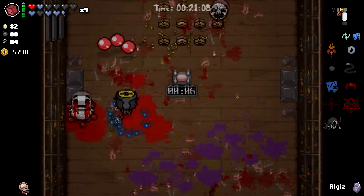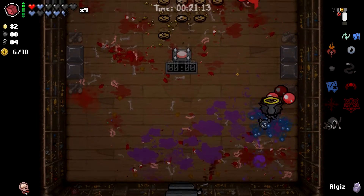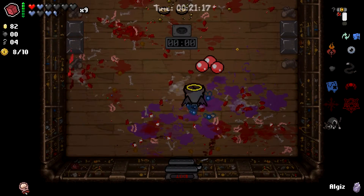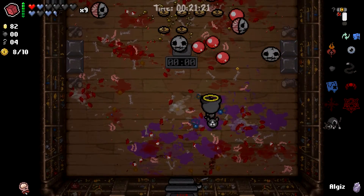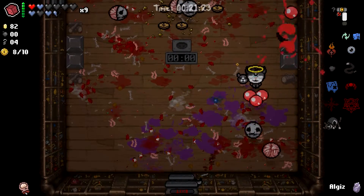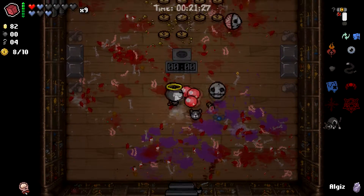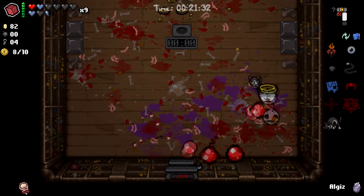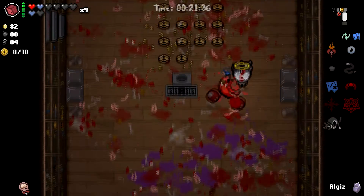Oh, you guys got me — good job, you tagged me, you tricked me. Psych. Oh, I walked through that homing tear — that was not intentional. Our homing tears are a little bit slower than they need to be to hit these guys. There we go. Come on — no more hemorrhaging, he says, as he gets it. Okay, we're good.